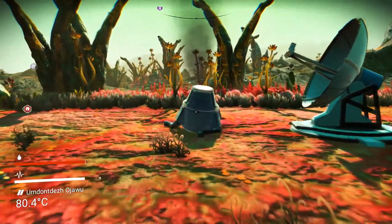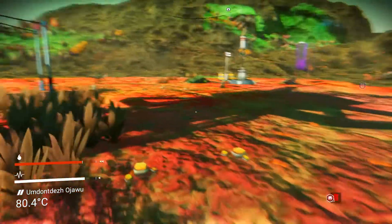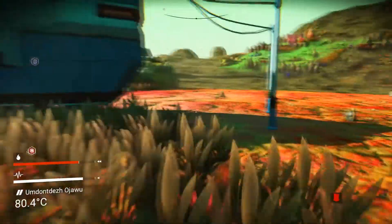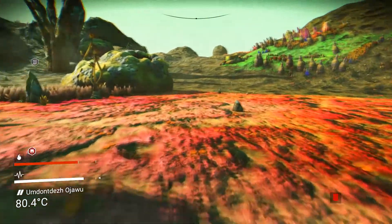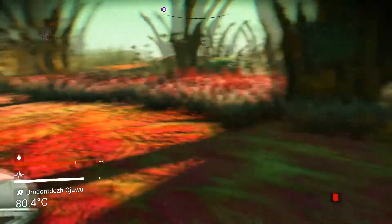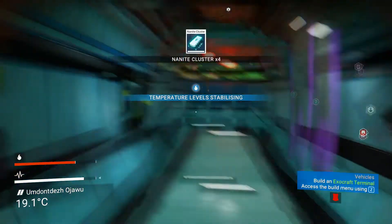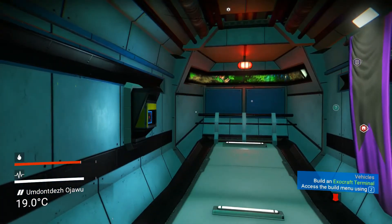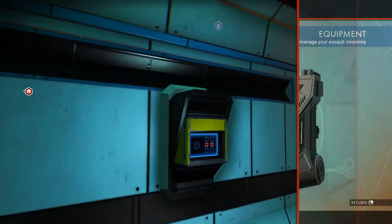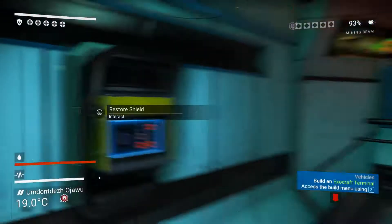This should give me the nanites that I need — yes! Got any creatures here? The trouble is it's going to cost me plutonium to take off, so I'm going to need to look around. Right, we should now have the required number of nanites.